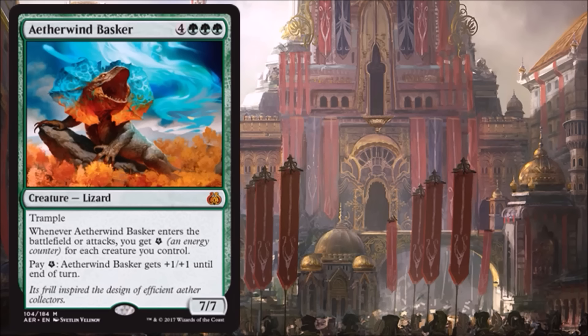Aetherwind Basker is a big creature with a big casting cost but also a big effect. It costs 3 green and 4, giving you a 7/7 Trampler. When it enters the battlefield or attacks, you get Energy for each creature you control — pretty significant if you have a bunch of little creatures or Servo Tokens. You can also pay Energy into it to get +1/+1 until end of turn for a big strike. If you can swing the casting cost and are comfortable with the 3 green, this is a fair card to play and could be game-ending. Great beater for Limited.